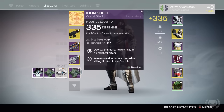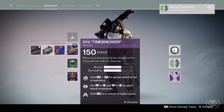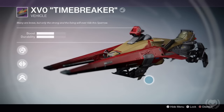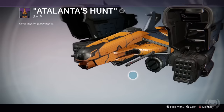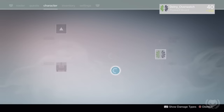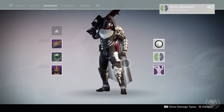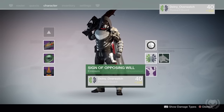As for my other stuff: I have an Intellect/Discipline Iron Banner Ghost Shell, pretty standard. The Sparrow I'm using is the Time Breaker from the Vault of Glass — nothing special. My ship is the Atlantis Hunt, just because it's absurdly huge and looks really funny, which is pretty much the only reason I use it. The shader I'm using is a Dead Orbit shader called Bitter Steel, and my emblem is the Bungie Bounty emblem.